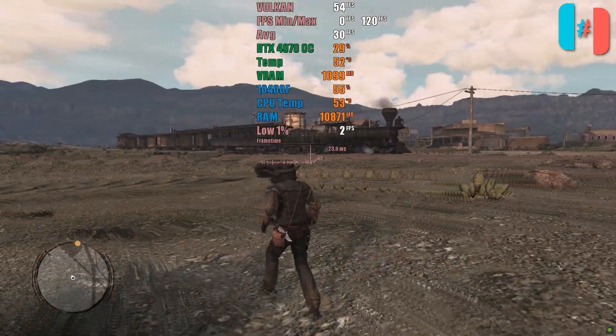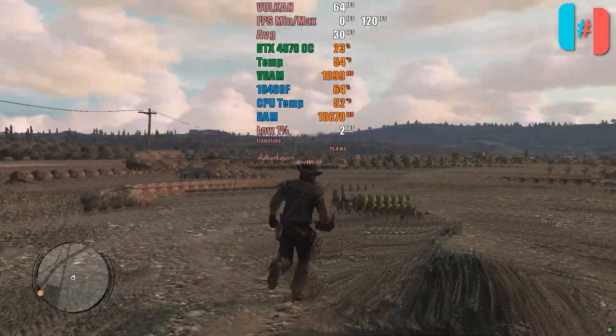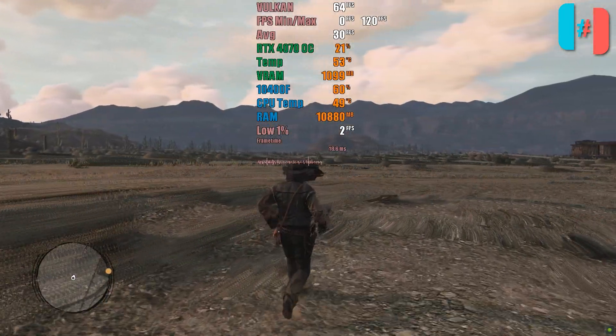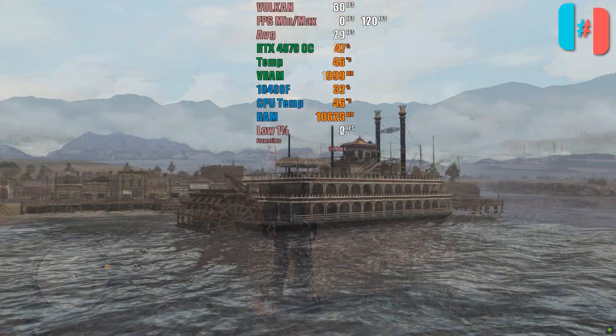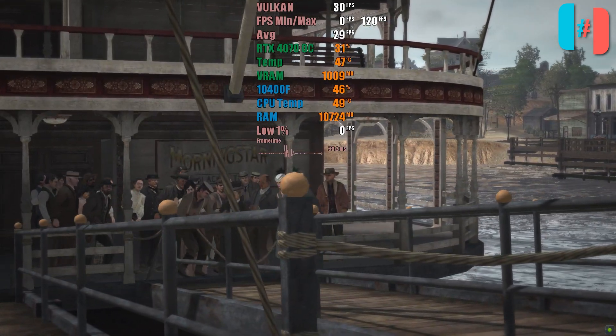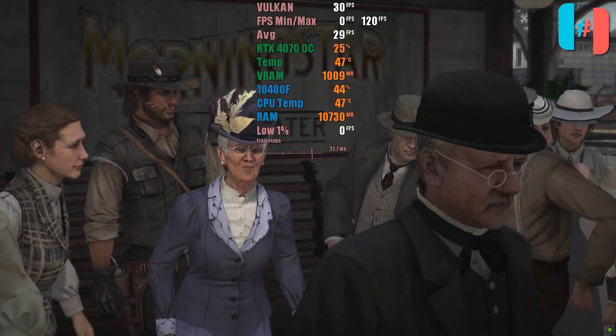Another crucial aspect is that the game has a native dynamic fps. This means that if you want to make the most of the performance your PC can offer, you can simply unlock the fps limit. To do this in Yuzu, press Ctrl-U. In Ryujinx, press the Tab key. With this information in mind, let's proceed with the performance tests on both emulators.